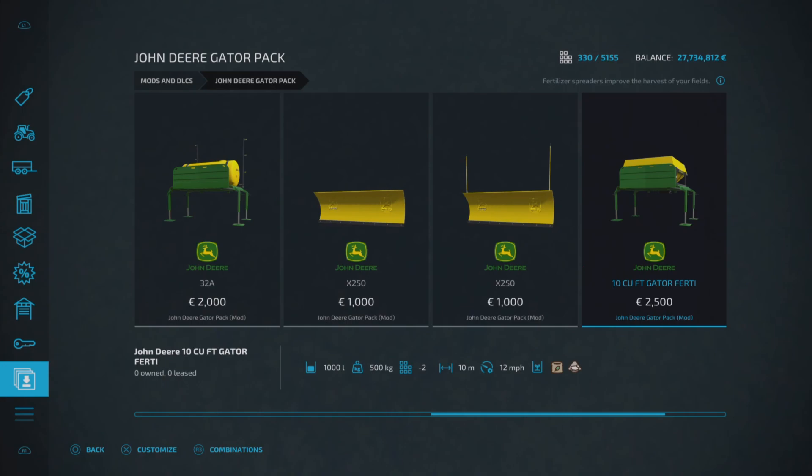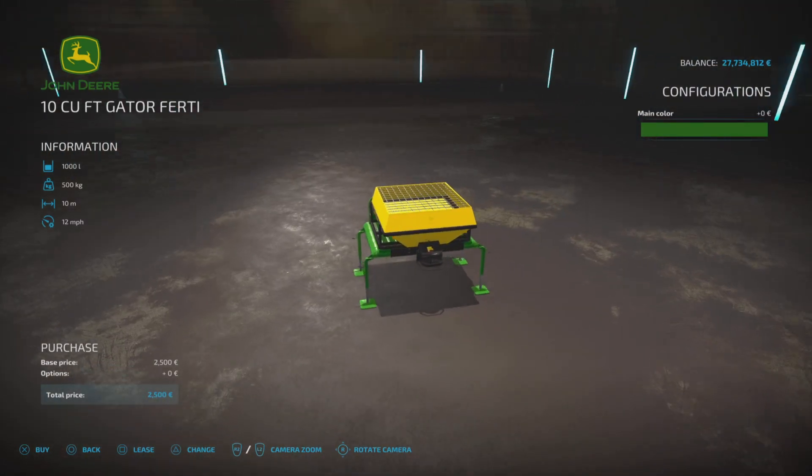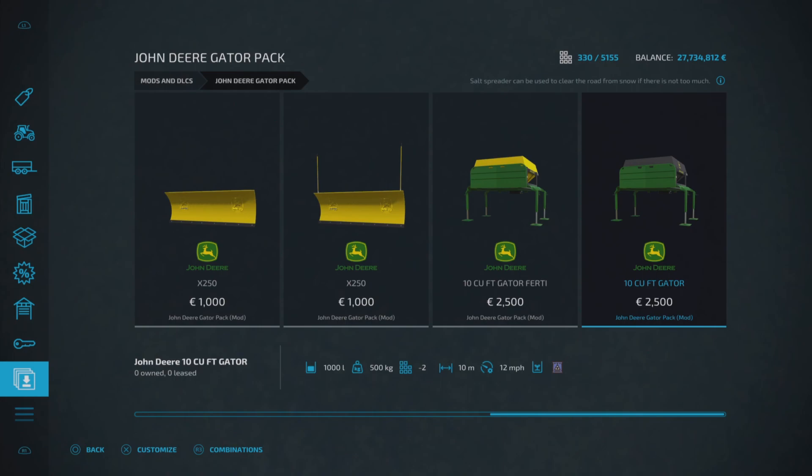Then we've got the 10 cu ft Gator 30 — 2500 to buy — this holds 1000 liters of lime or solid fertilizer, so it's a spreader. It's two slots on console, spreads out to 10 meters and runs at 12 miles per hour, which is pretty cool. It goes back to those same three colors.